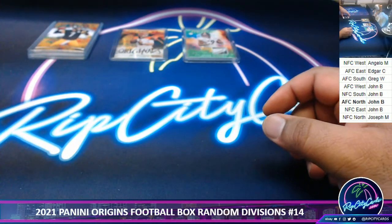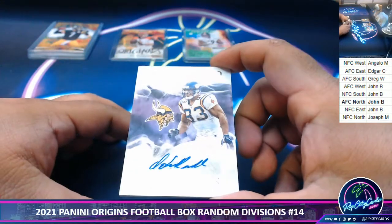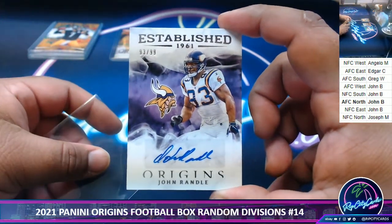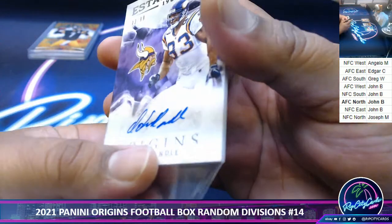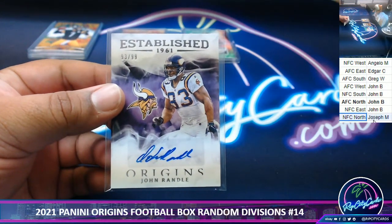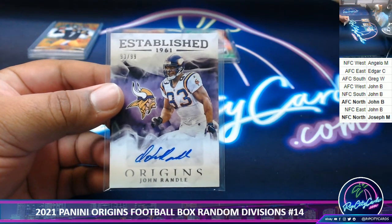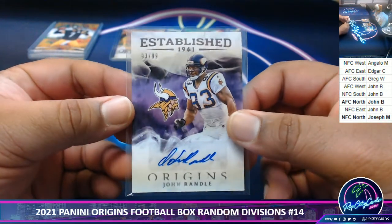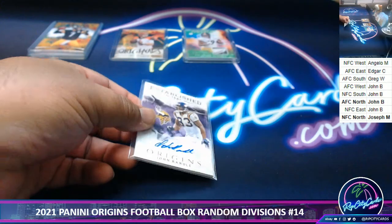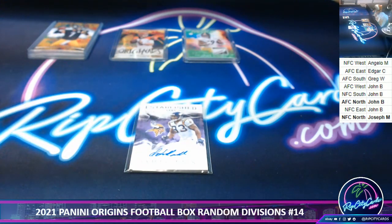Next, we've got John Randall to 99, Vikings Autograph. Vikings are NFC North. Maybe trade this for the Schuster, I don't know. But we got a big boy coming up, a real good one.